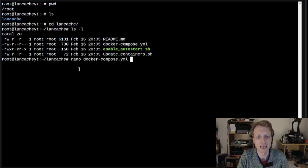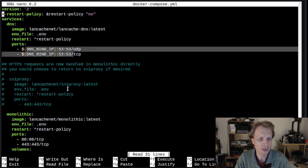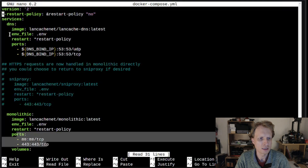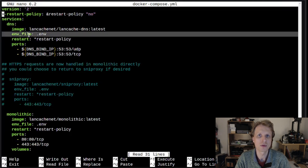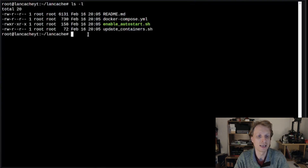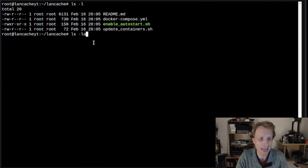The docker-compose.yml references an environment file starting with a dot — that's why `ls` only shows four files. Running `ls -la` reveals hidden files including `.env`, `.git`, and `.github`. We need to edit the `.env` file. First, note your LXC container IP address by running `ip -a` — in my case it's 192.168.178.132.